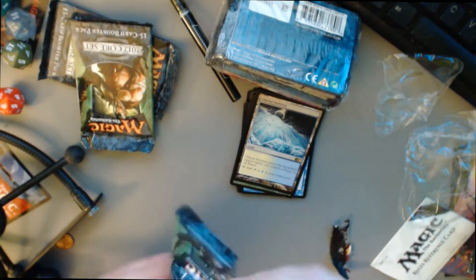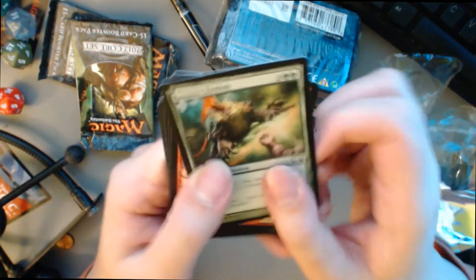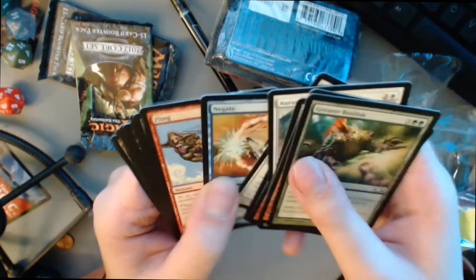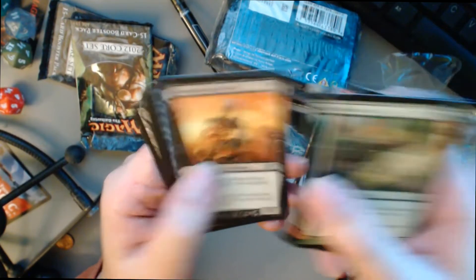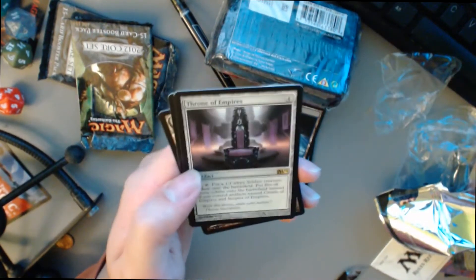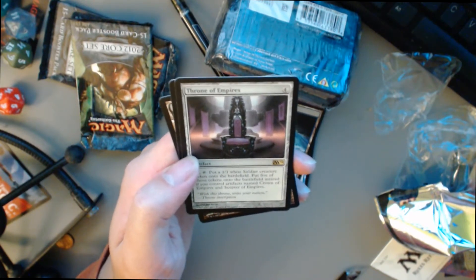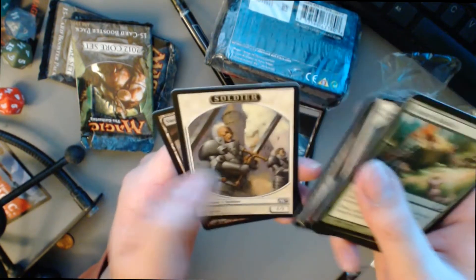All right, next pack. Kind of got to bash that open. Greater Basilisk, Slaughtercry, Mind Rot, Negate. We got Turn the Frog, Reassembling Skeleton, Master Thief, and an artifact — a rare artifact. Put a 1/1 White Soldier token on the battlefield; put five of those tokens instead if you control artifacts named Crown of Empires and Scepter of Empires. Interesting.